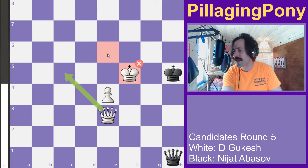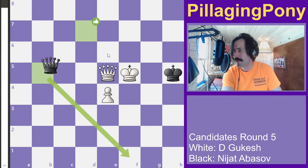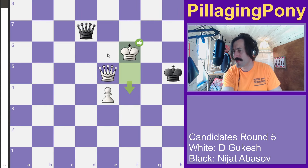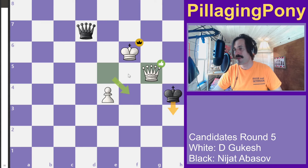We're about to see a big heartbreak: this check forces the king over, and this is where the game ends. Black is forced to move, then another check forces a queen trade and the pawn goes to victory. This game goes to Gukesh.